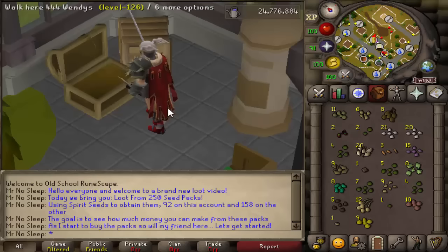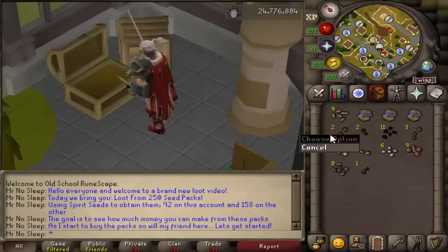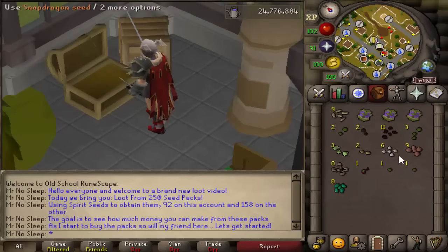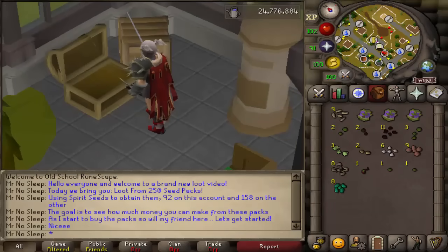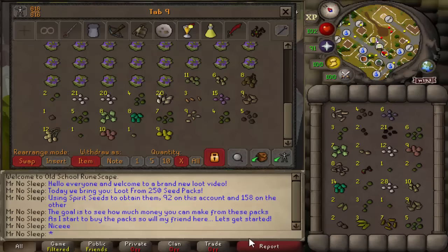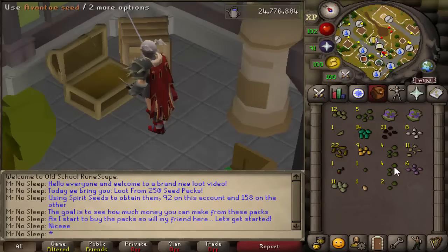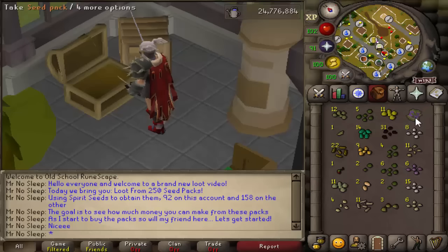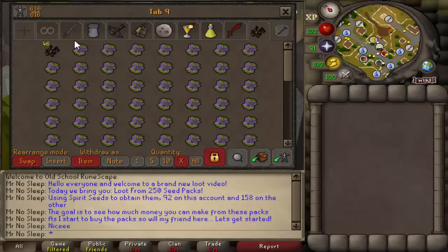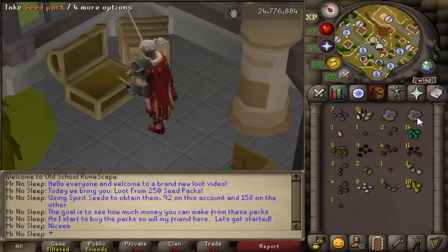We're done talking about contracts — for this video we use spirit seeds. Let's get into spirit seeds and especially these seed packs: the potential from them, all the loot you can get, and how useful they can be for iron man accounts. What you're looking at on screen is the process for opening up all of these seed packs. It's smart to bring four in your inventory at a time, spam click each seed pack until all the seeds are out, then move on to the next. You can use the farming guild bank to bank everything easily. These packs are unable to be noted or stacked since each contains different seeds and different amounts.